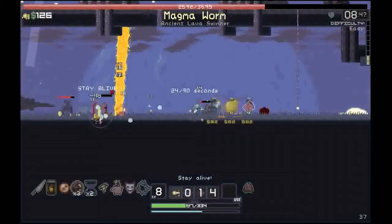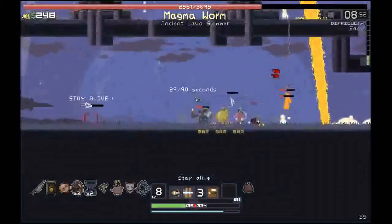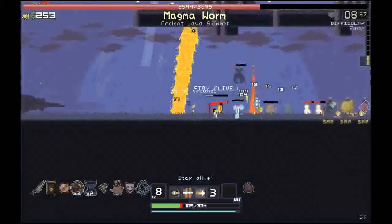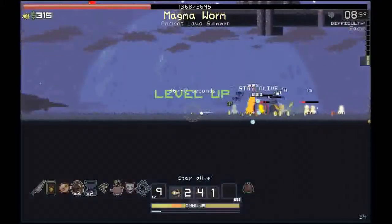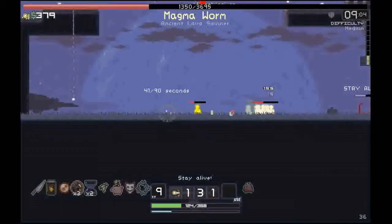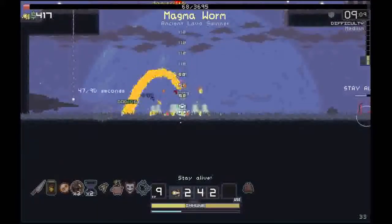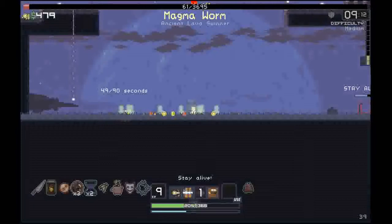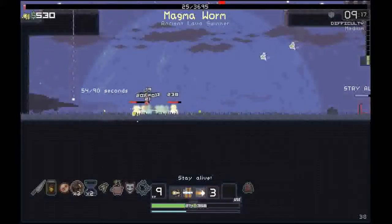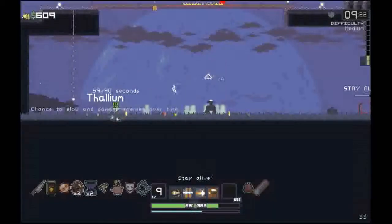Now we have some ghosts. I almost completely killed the sandworm just now, or whatever this thing is. I didn't realize those guys were still alive. These guys should be dying momentarily, so should the worm. Thalum — chance to slow and hurt enemies over time. That's wonderful. These guys are still gonna spawn, but now I have a ton of money, so I want to explore a little bit.